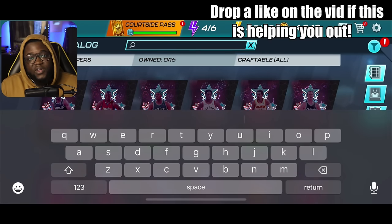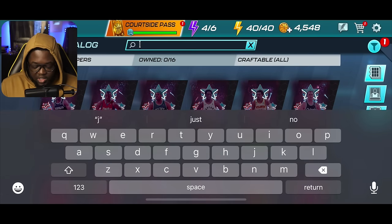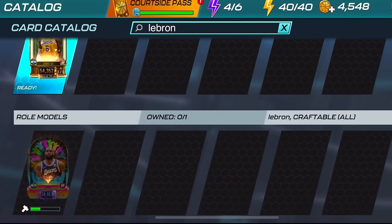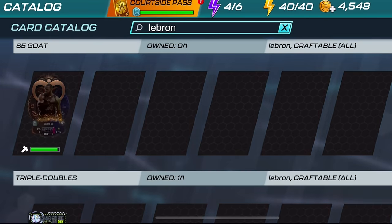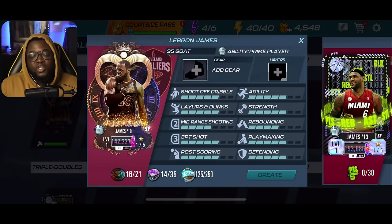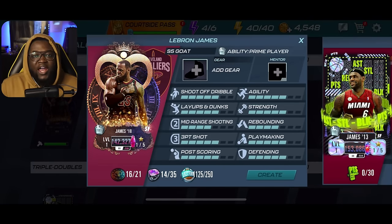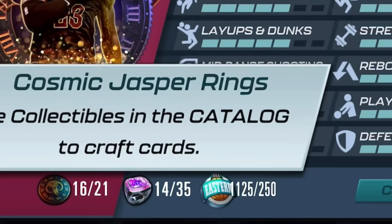One good feature they added this season is the ability to search for a specific player or card. For example, I'll type 'LeBron' and search — it shows all LeBron cards you can craft. Some are ready to craft, others I don't have enough resources for. Say I wanted to craft this gold LeBron — it shows all the resources required.